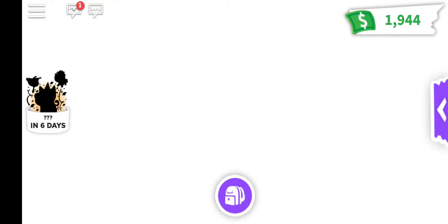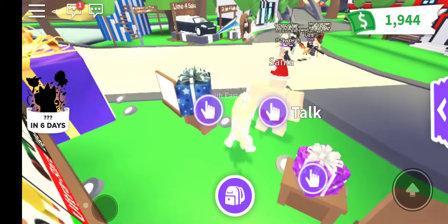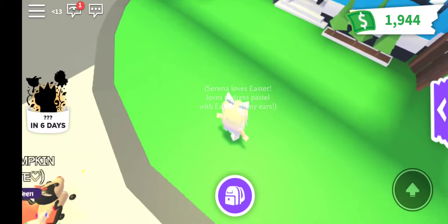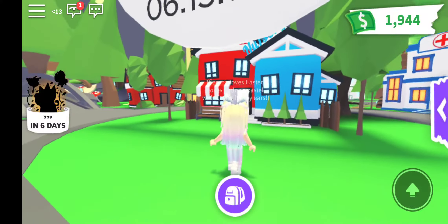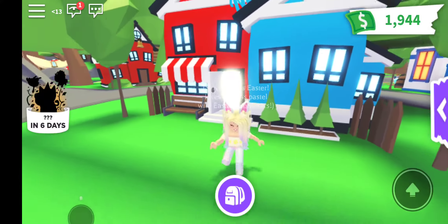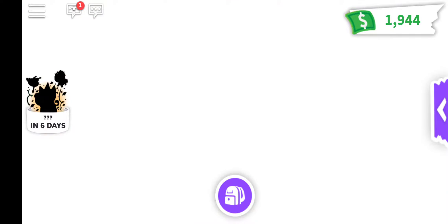Right now we are going to teleport to the gift display. Some of these you will need a pet that's fly and ride. If you don't have a pet that is fly ride, you need at least a friend or someone in the game who can help you. So let's first off go into the nursery where you adopt pets and babies.